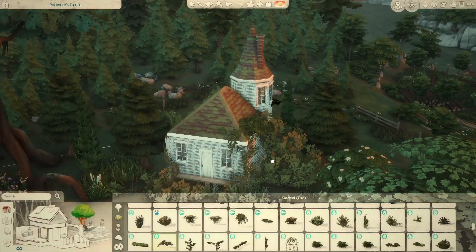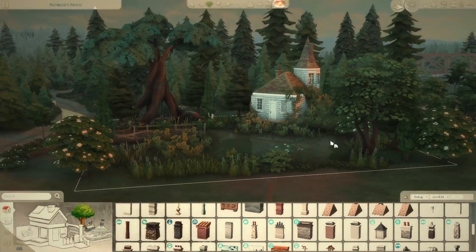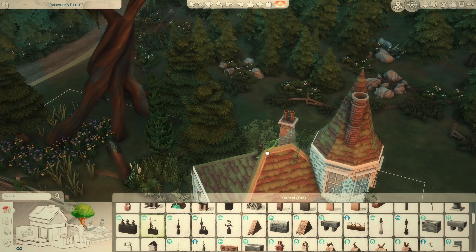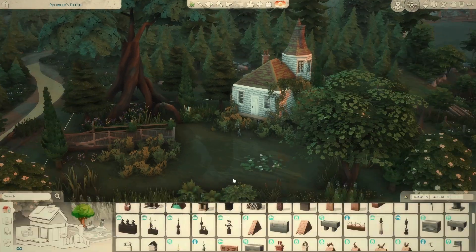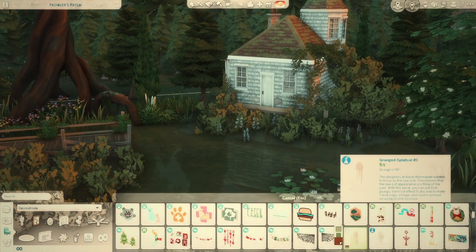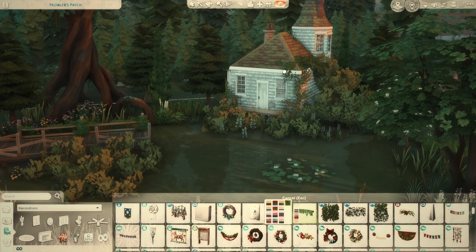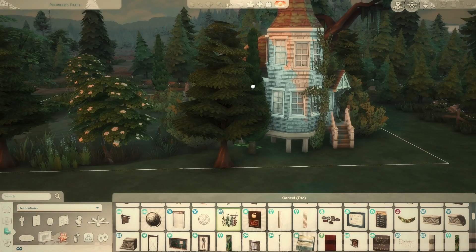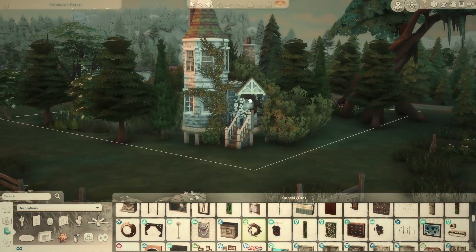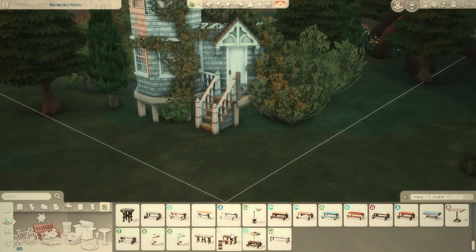I'm using those flowers on another build that will be out next Monday. This one will be out Monday, and I'll have another starter home also in Moonwood Mill — that's one of my favorite worlds so I build in it a lot — coming out Thursday or Friday, I'm leaning towards Thursday. Then I have a beach house I built in Tartosa, which is one of my first times building there, and I'm excited to release that video. That's also part of why I'm doing two builds this week — I finished it and I want to share them. I don't like holding on to builds too long.